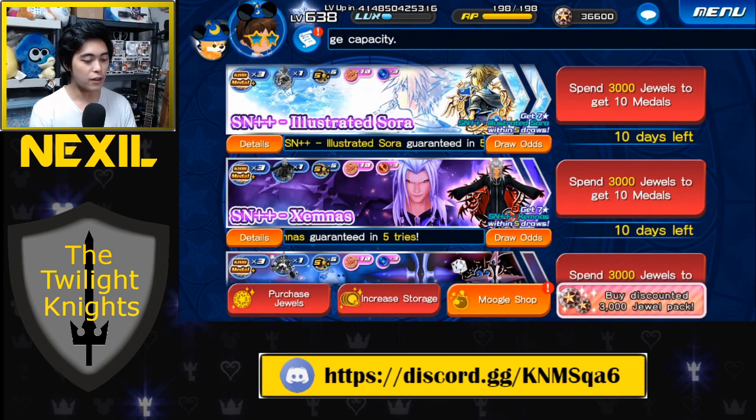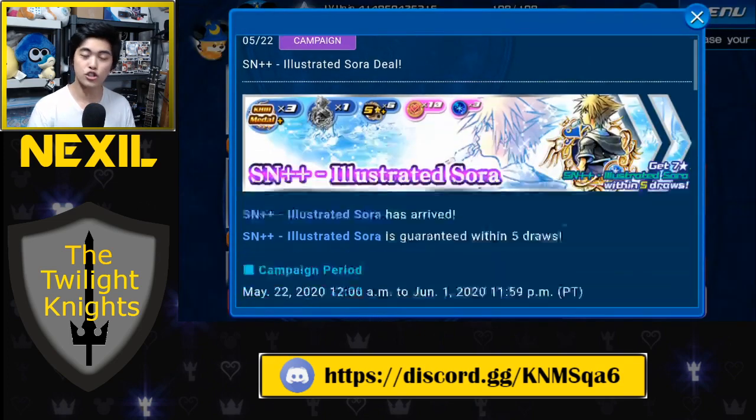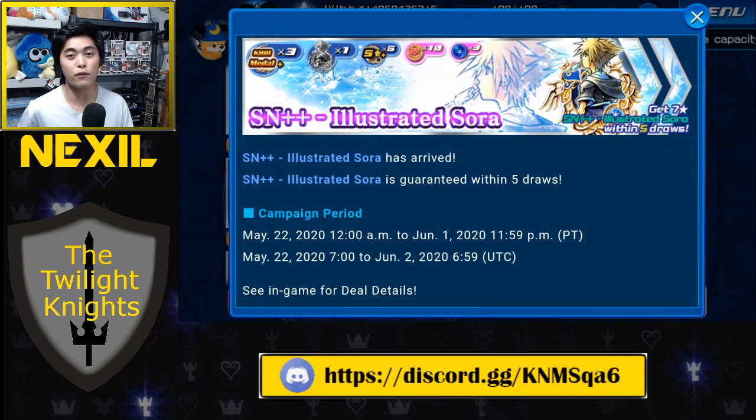So let's talk about the banner itself. You have until June 1st to decide if you want to pull for this — that's a lot of time to think about it, save jewels, and more content might be released during that time that might be more valuable than Illustrated Sora. Make sure you don't rush it. It's always better to wait until the last day to pull unless an event is ending and you know that metal is going to help you.